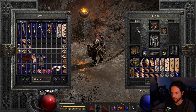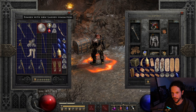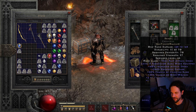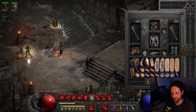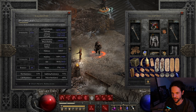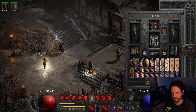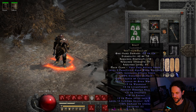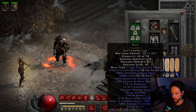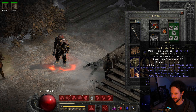As a tease for the next build video, check this out — we have two Beasts! One, two. That will give us a level 18 Fanaticism, which is pretty sick. That'll make us so fast. These have 40% Increased Attack Speed, Crushing Blow, Open Wounds — we're gonna be so fast using Whirlwind with this build using caducei.